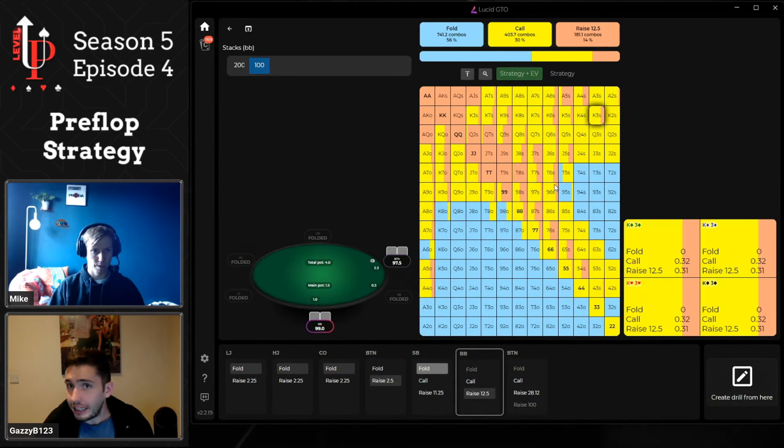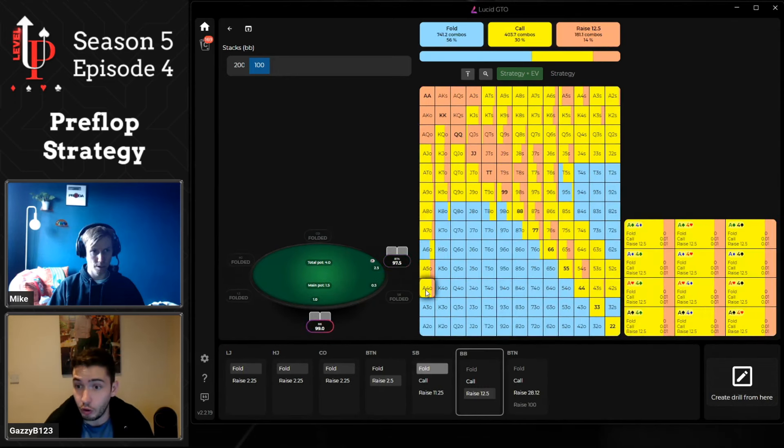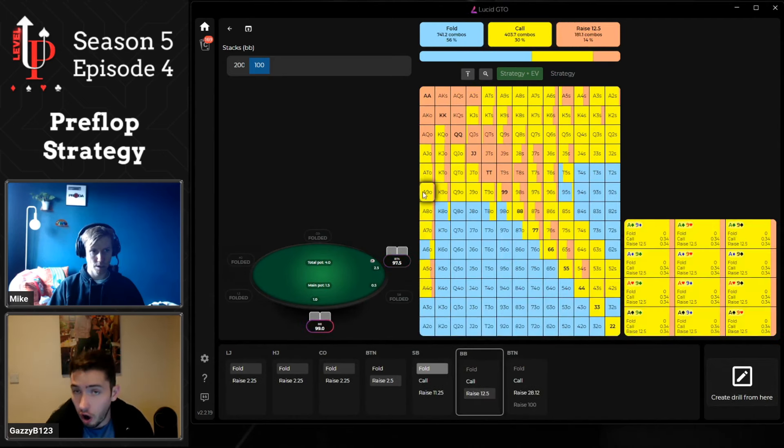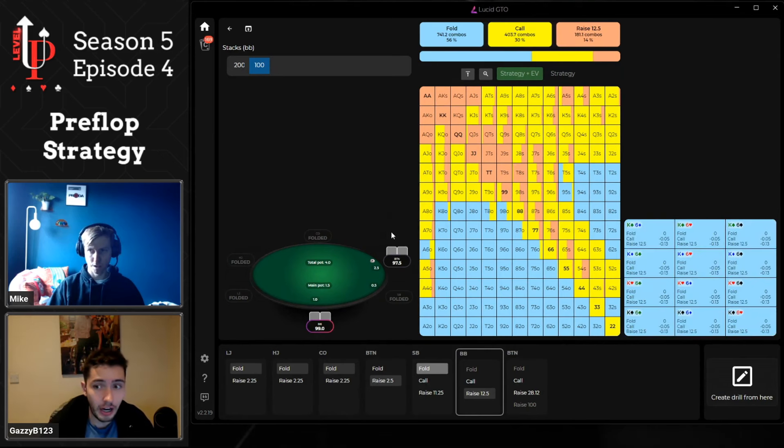If you have king-3 suited and you're making king-10 offsuit fold always, or ace-4 offsuit making ace-9 offsuit snap-fold, you're doing so much better than if you're too passive and just calling. Also, if you three-bet and the button calls, you're now playing a three-bet pot as the aggressor instead of a single-raised pot as the caller — you have a range advantage on way more boards and can rep hands like ace-king on king-7-deuce with jack-5 suited.